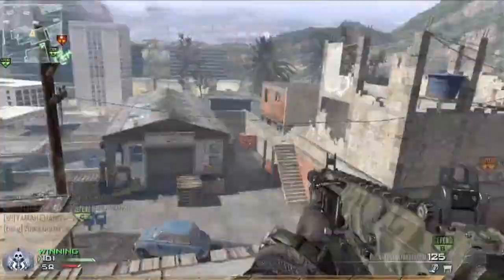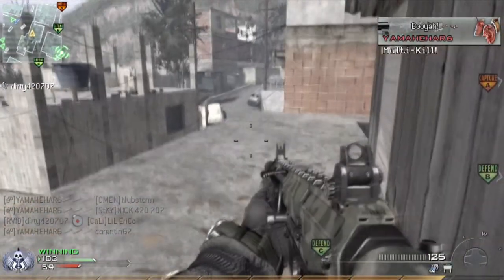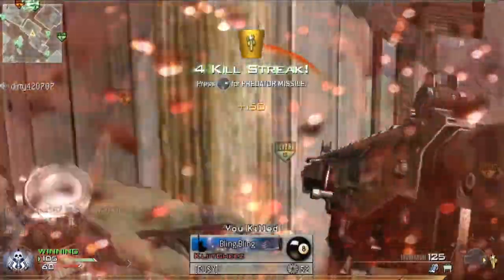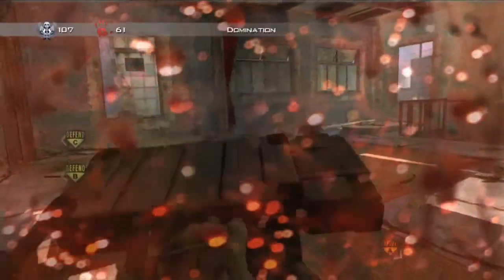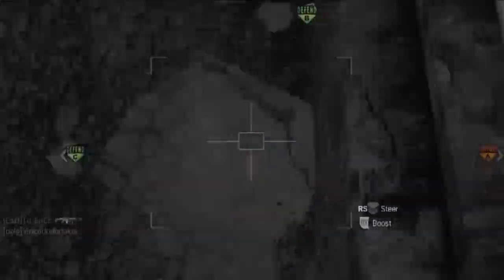When I'm going for more kills, I really don't like to use the Chopper Gunner and the AC-130 as opposed to the Pave Low. Because if I use the Pave Low, I can have it up and be shooting around with my gun at the same time, getting a lot of kills while people are too busy trying to dodge the Pave Low.